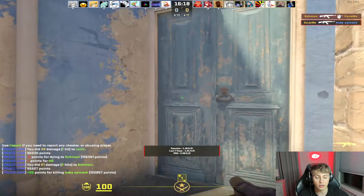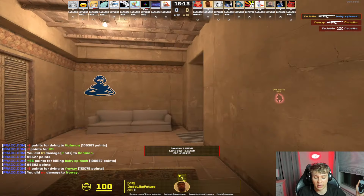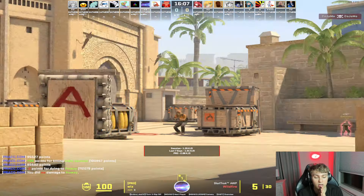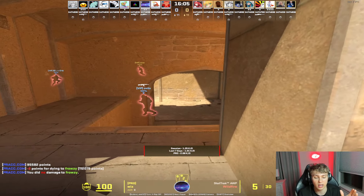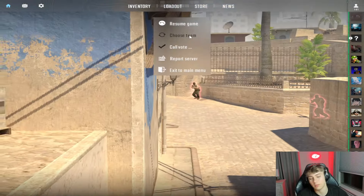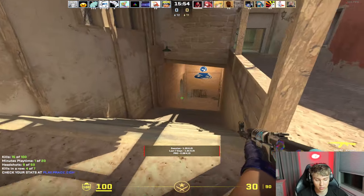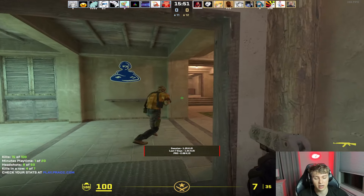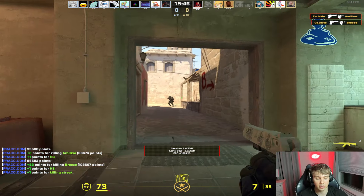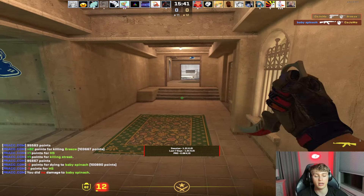My advice to a new player is to throw yourself in the deep end — come in here and get destroyed. If you're really brand new, you can actually spectate. Find a pro like Wiz and watch how he plays — how he's jiggling, playing around corners — and get so much better just from watching. Getting better at Counter-Strike is all about obtaining knowledge and learning from better players, and what better way than being in the same server with them.